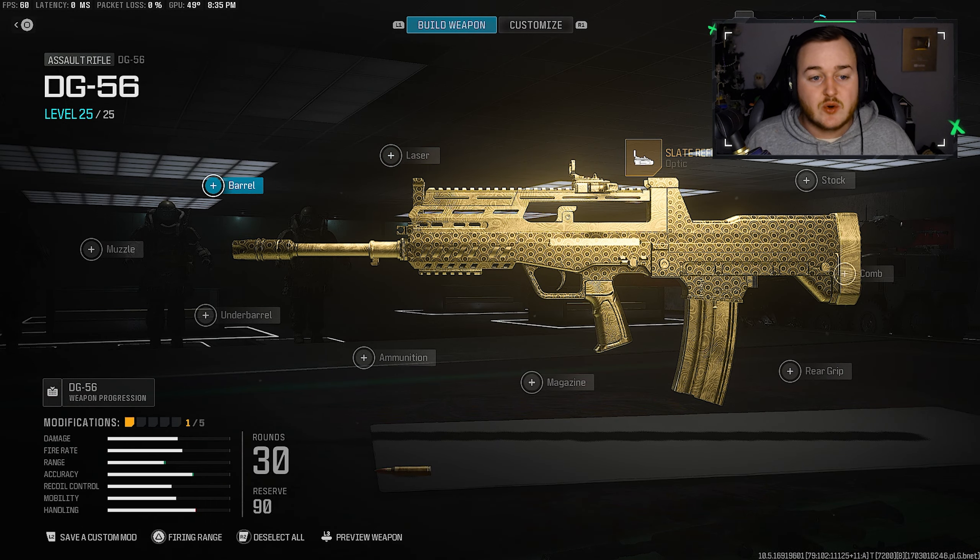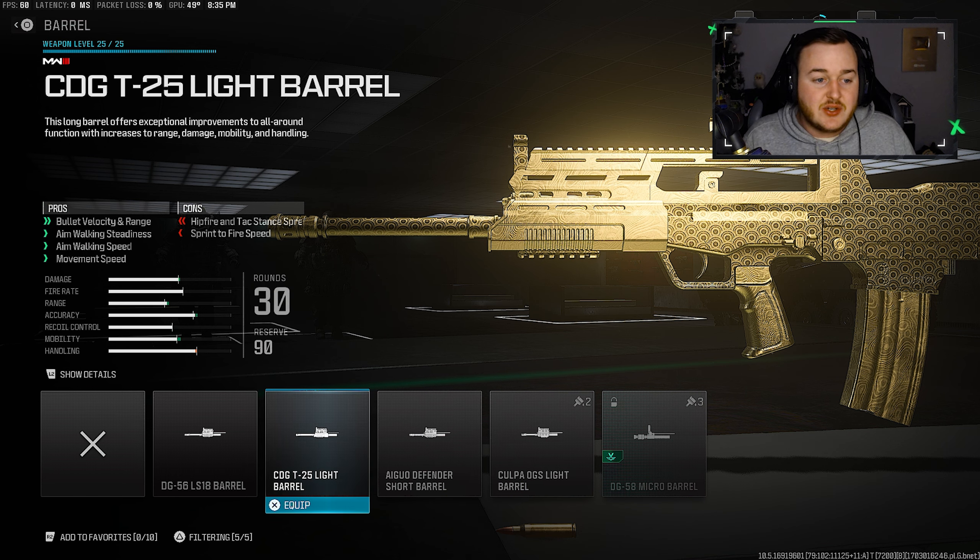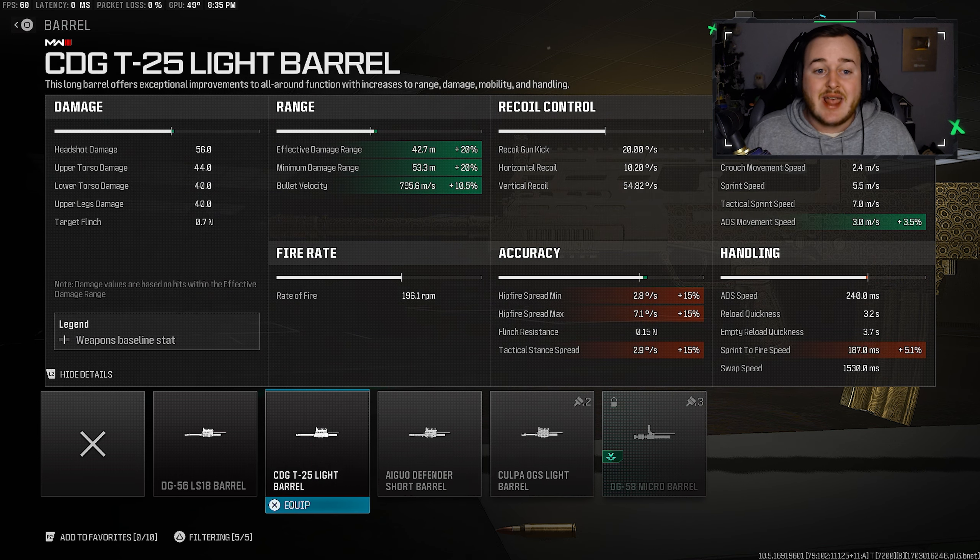For our second attachment, we're going to the barrel and adding on the T25 Light Barrel. I like using this a lot because we're getting a lot of affected damage range, and our minimum damage range is going up by 20%, so our bullets are stronger and traveling further, giving us a faster time to kill. We're also getting a 10.5% increase in bullet velocity, so our bullets are traveling much faster.